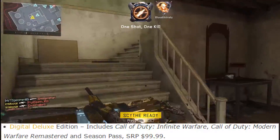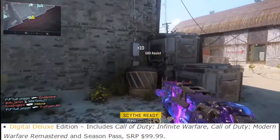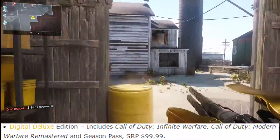The next step up is only available digitally — there is no hard copy. It's the Digital Deluxe Edition and this includes Call of Duty Infinite Warfare, Modern Warfare Remastered, and the Season Pass. This comes out to a hundred dollars, but you're saving a ton of money, and I think this is the best deal.